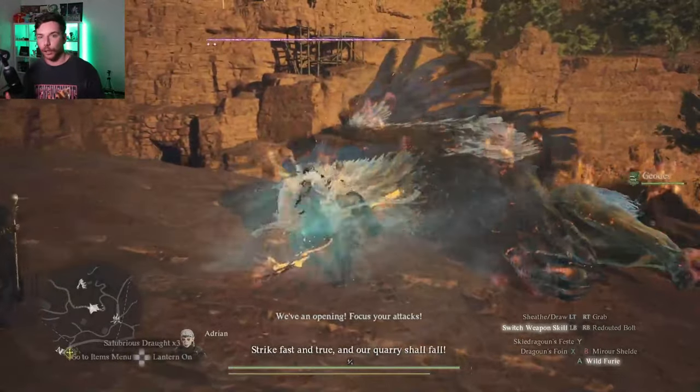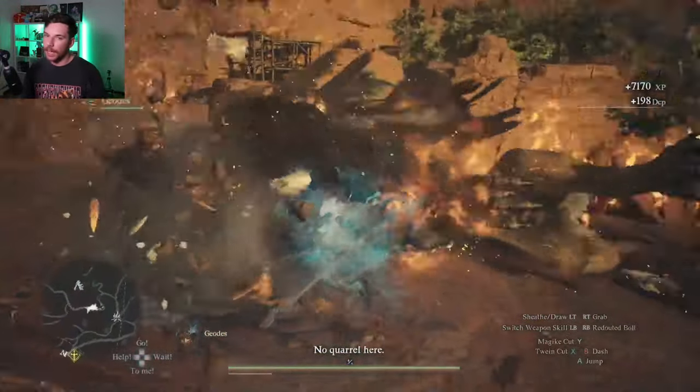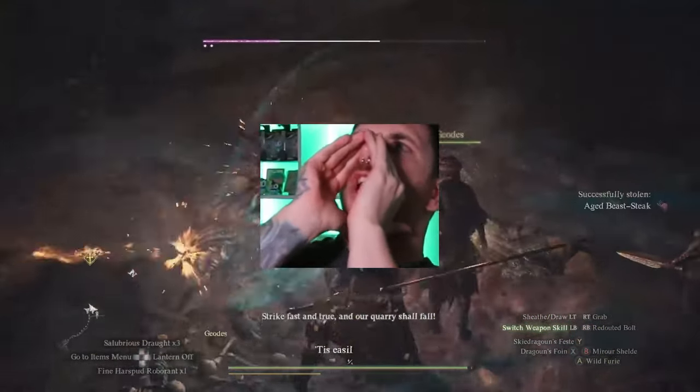The Spearhand has got to be without a doubt one of the funnest classes to play in Dragon's Dogma. I know a lot of the other classes do feel really good, but there's some that pull ahead and the Spearhand is definitely one of them. So what makes the Mystic Spearhand so good?